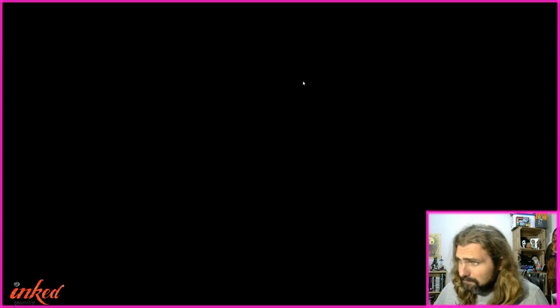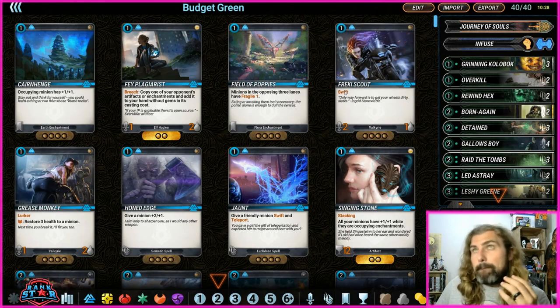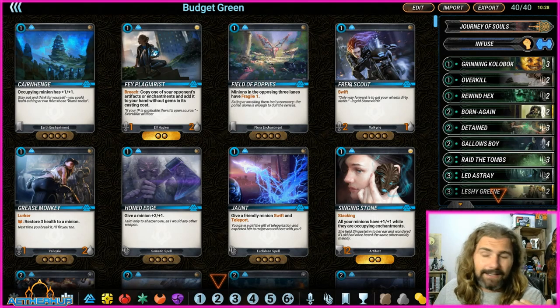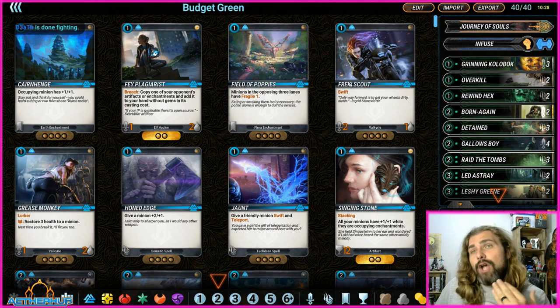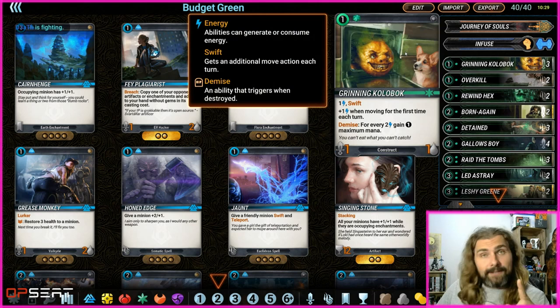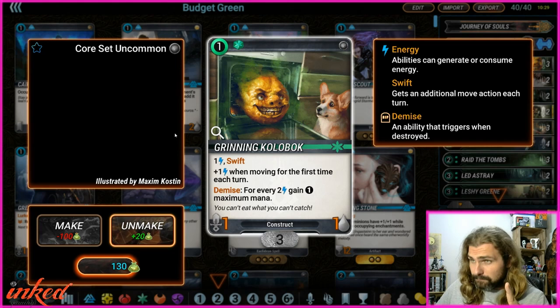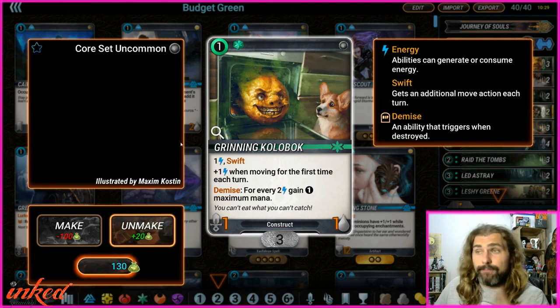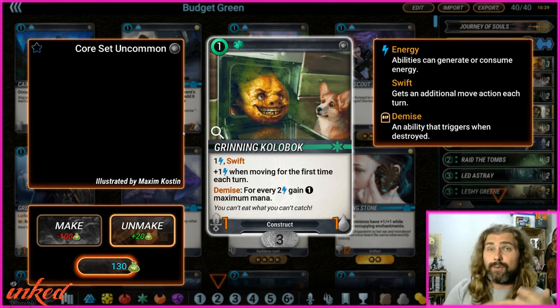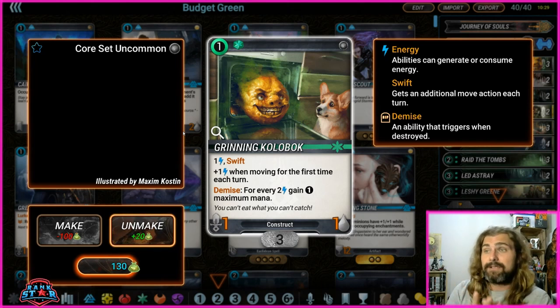The idea around this budget version is it's like mid-range ramp. If you're a new player, ramp basically means you're playing ahead of the curve — on turn four I can play five mana creatures. The way I can do that is with the best card in the deck: Grinning Cobblock. It's swift, comes out for one mana. It has summoning sickness but on the next turn you can move it and swing it, making it die on turn two, which means turn three you have four mana.